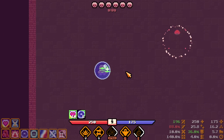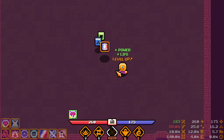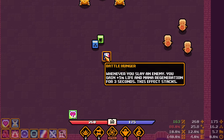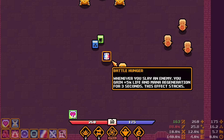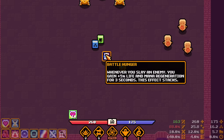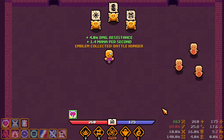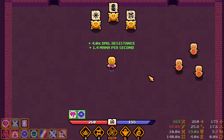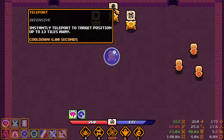Leveled up! Power level — nice. Whenever you slay an enemy you gain 5% life and mana regeneration for three seconds, and it stacks — it doesn't say how many times, so I guess infinitely. Let's take this. Now every time I get a kill we get managing, straight-up damage resistance. For a moment I have 40% damage resistance — nice!